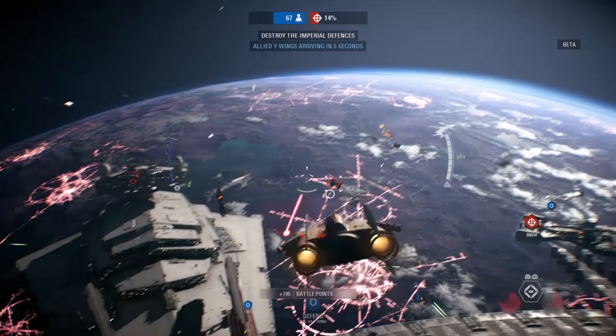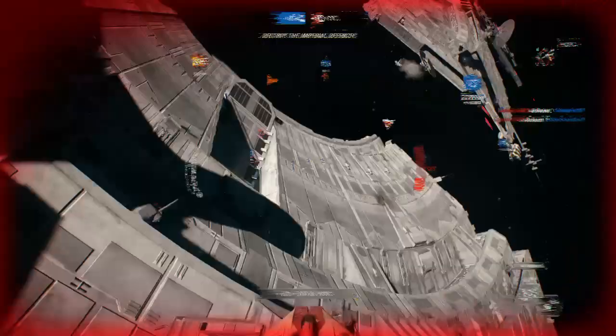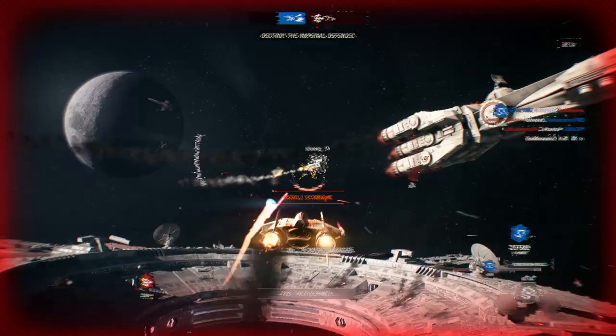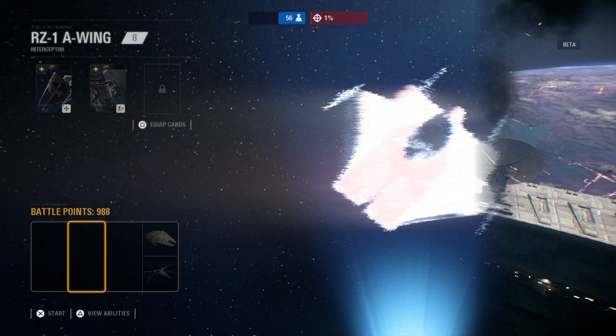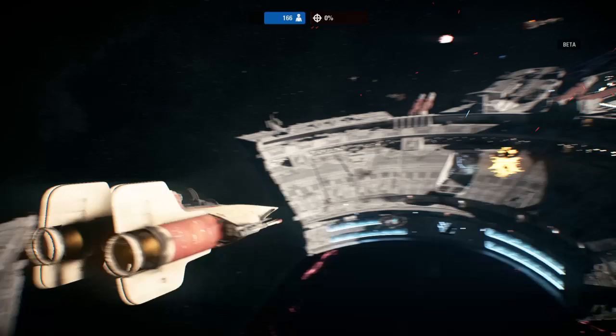Red Star run initiated. One of our blockade runners is taking damage. Defend it. X-Wing down.